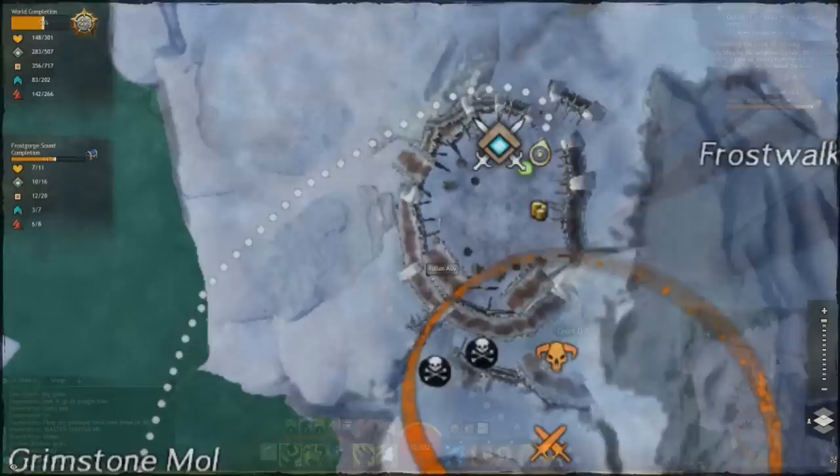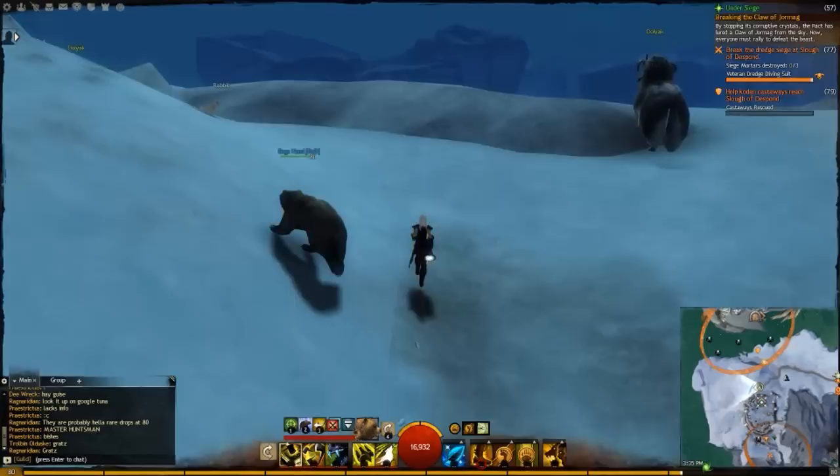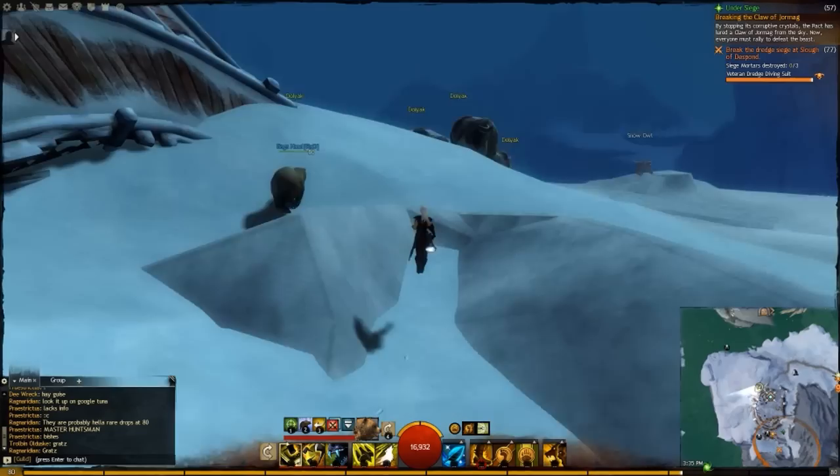This is one of those points of interest that seem to be right in the middle of a lake, and it's actually like a layer below it, in a zone below it. There are a few of these throughout the map of Tyria in Guild Wars 2, and they're pretty frustrating. I didn't see a guide out for this yet, so I figured I'd make a quick one.